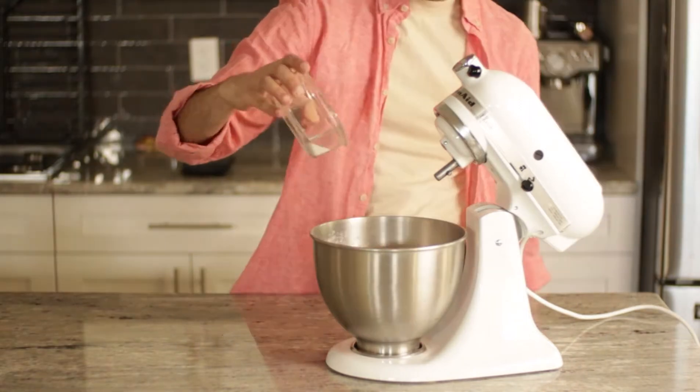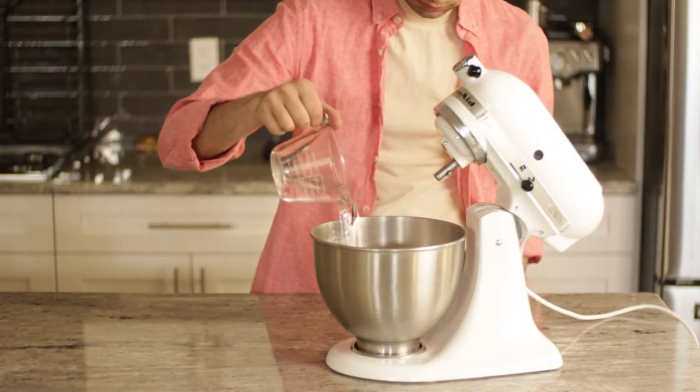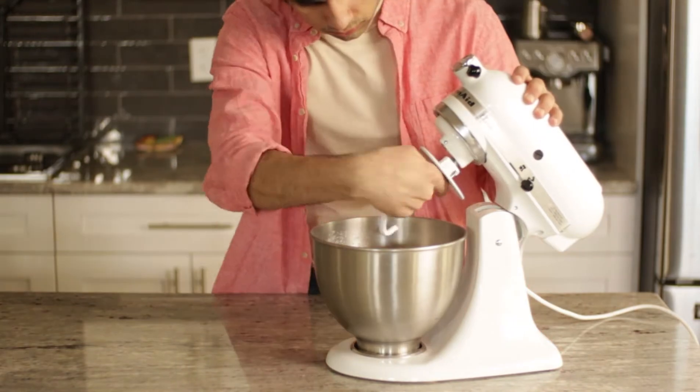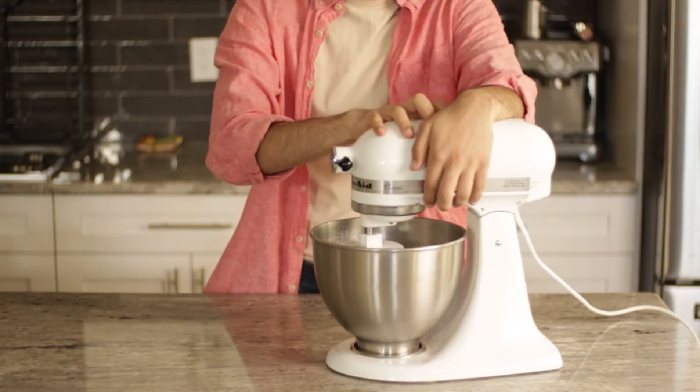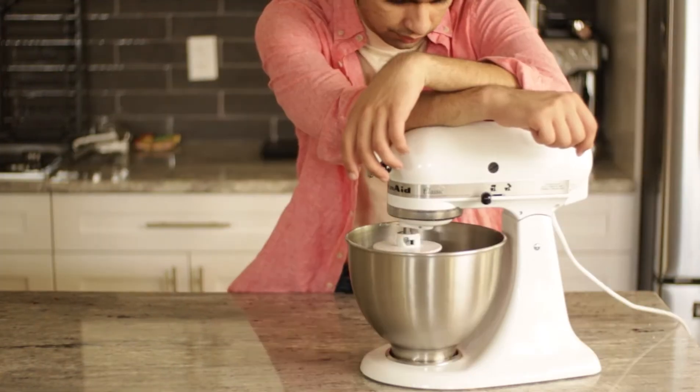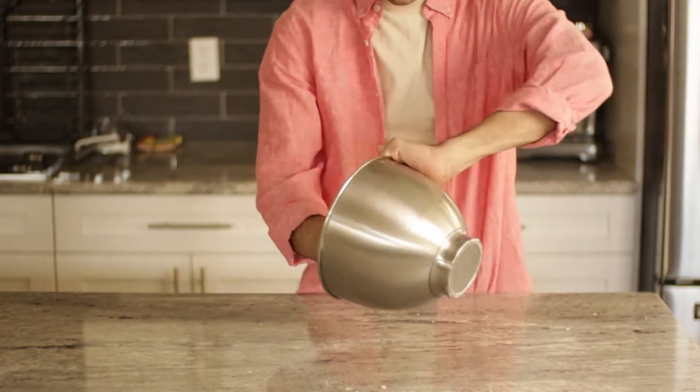In the stand mixer goes flour and yeast. The measurements will all be in the description. Give it a good mix before you do anything else and add in the salt. You want to mix everything up first, otherwise the salt will kill the yeast. Lastly, add in the water, attach the dough hook, and knead on medium speed for a while.